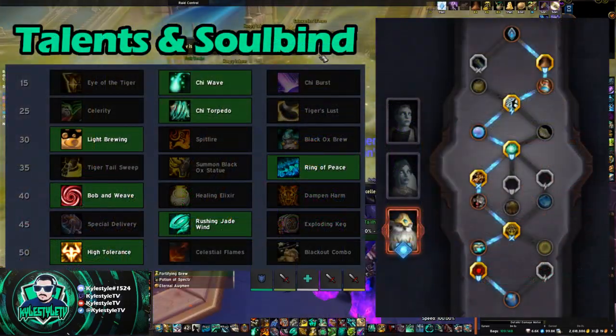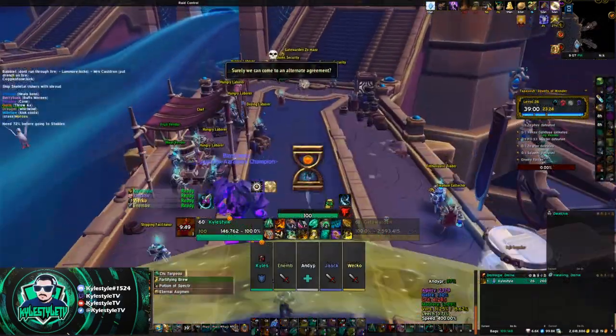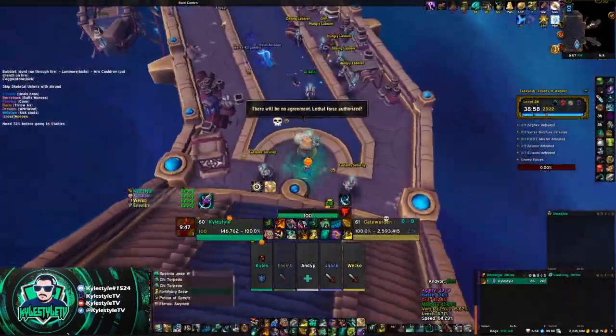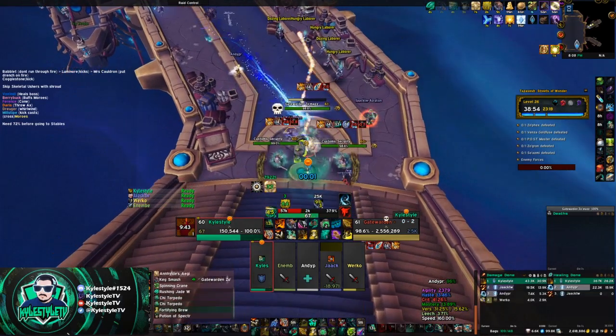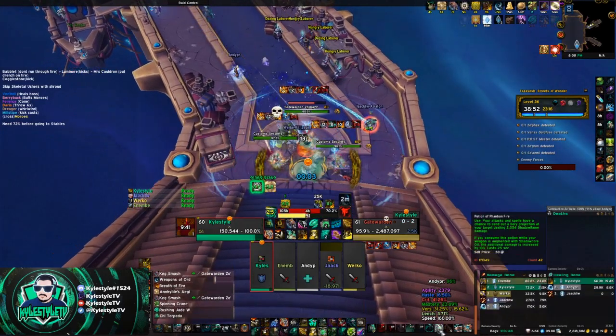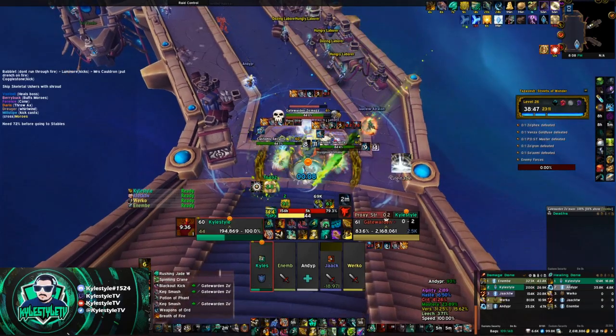This is a +26 Tazavesh Streets Fortified, Bursting, Storming, Shrouded. For this dungeon I went ahead and took versatility as my Shrouded decision because it's a 26, so I'm going to be taking the damage as they say.